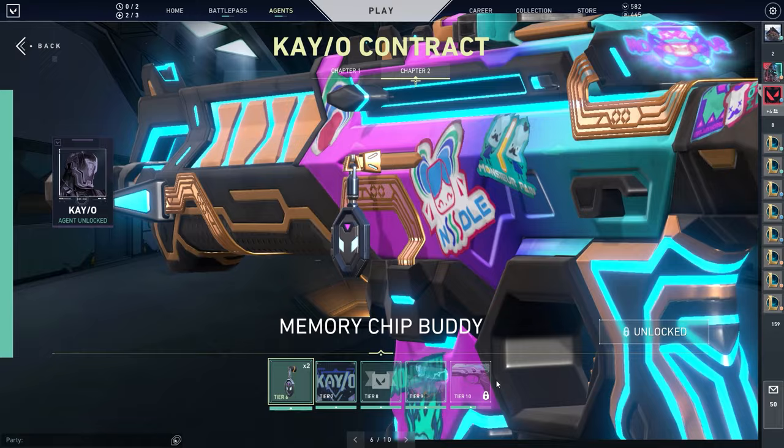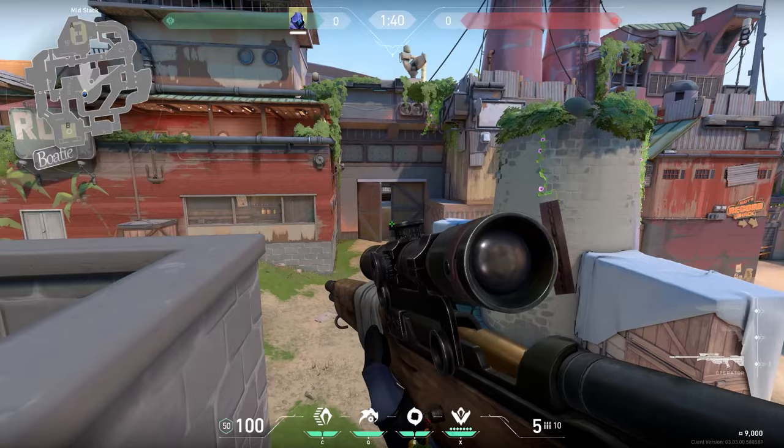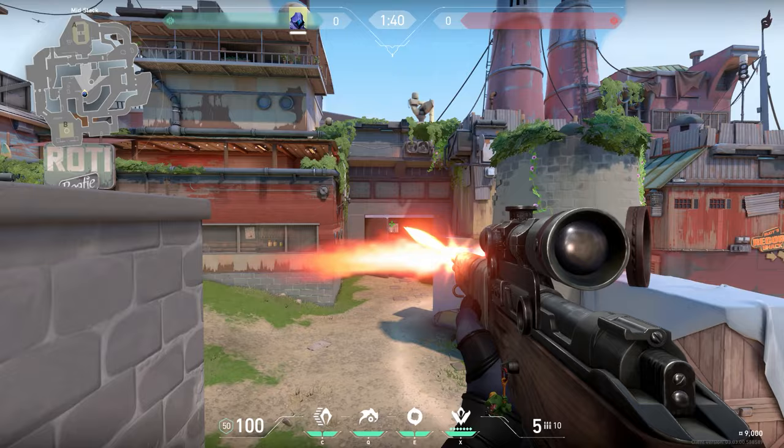Now a trick on Breeze. A lot of people know you can jump on top of the wall in mid, but most people think it's useless — I myself also thought so, because you're standing all the way in the open. But when your teammate calls that everyone is on A, you can jump on top of that box and look all the way to the default plant spot. You can get some easy kills using this trick.